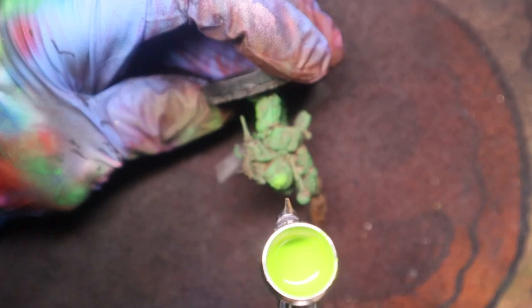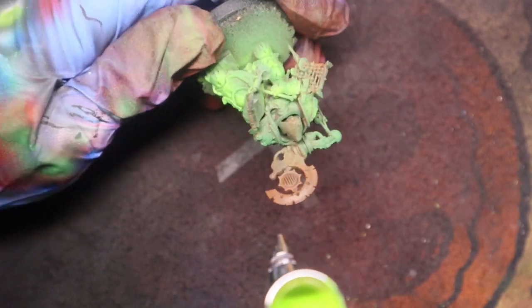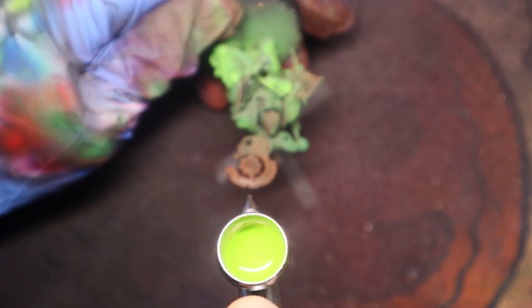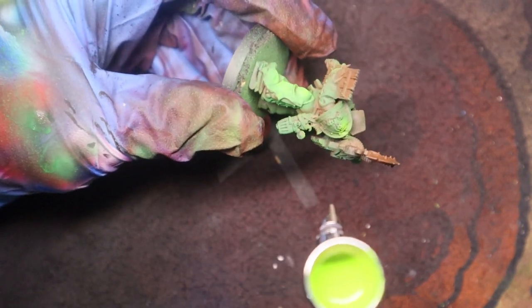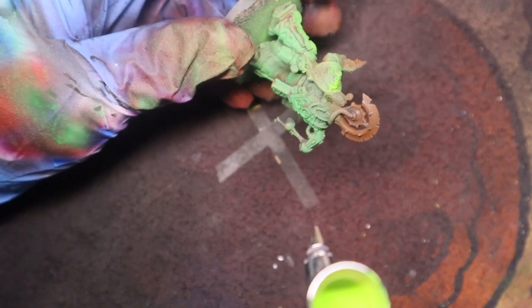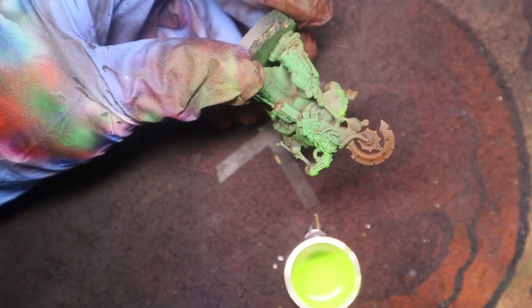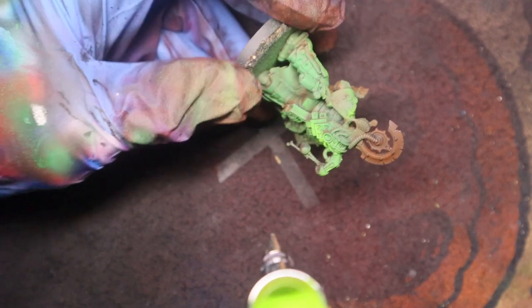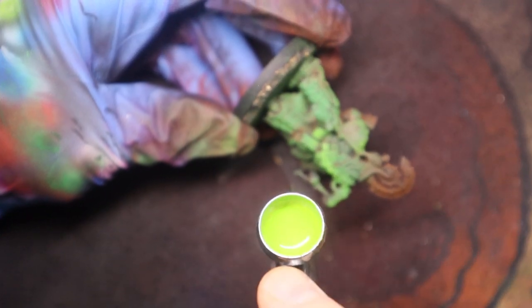Spraying this one again from the zenithal perspective and trying not to cover up the previous green, again leaving the Dune Ball Brown in the shadows, but just picking out our bright spots and gently blending them with the darker green. We're going to get this really bright — it'll be super cool and sickly looking.